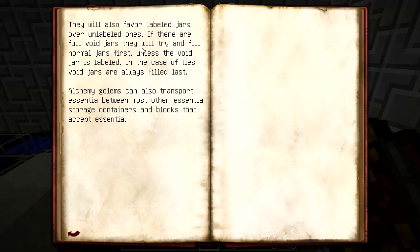The golems will also favor the labeled jars - so if your jars are labeled they'll go to those first over the empty ones. If there are void jars, they'll try to fill the normal ones first.